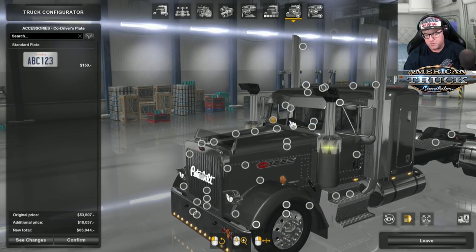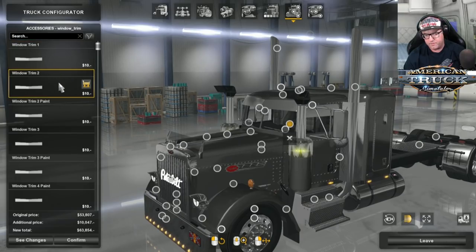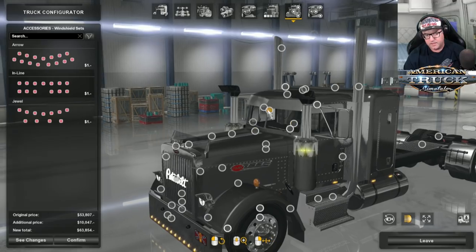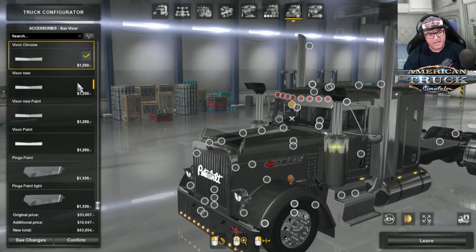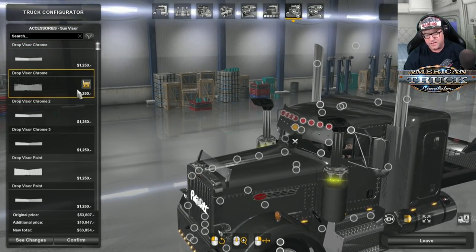There's the driver's plate, co-driver's plate, window trim with different kinds to choose from. I'm going to leave it on that one. Then window shields and the dots on the inside — we'll have a look at those later. Don't disregard the V8 sound in the background — that is my neighbor who's decided to start up his V8 just while I'm recording. Thank you, mate.